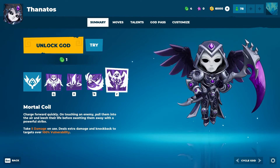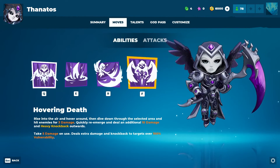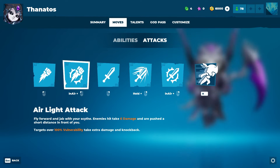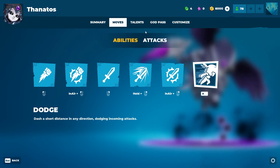Soul Leech: an enlarged scythe erupts from the target location, knocking enemies towards you — enemies hit release 5 orbs that heal you. Take 5 damage on use; targets over 100% vulnerability take extra damage and knockback and spawn 3 extra orbs. On the Hunt: swing your scythe in a wide arc in front of you — take extra damage on use. Mortal Coil: charge forward quickly, grab an enemy, pull them into the air and leech their life before swatting them away with a powerful strike. Take 5 damage on use; deals extra damage to targets over 100% vulnerability.